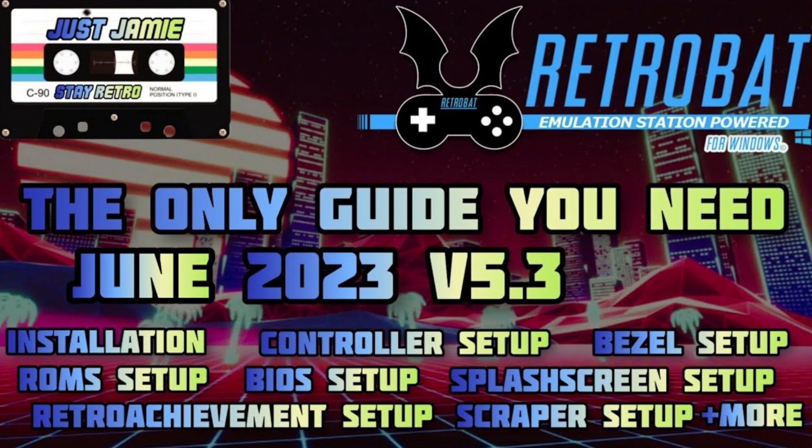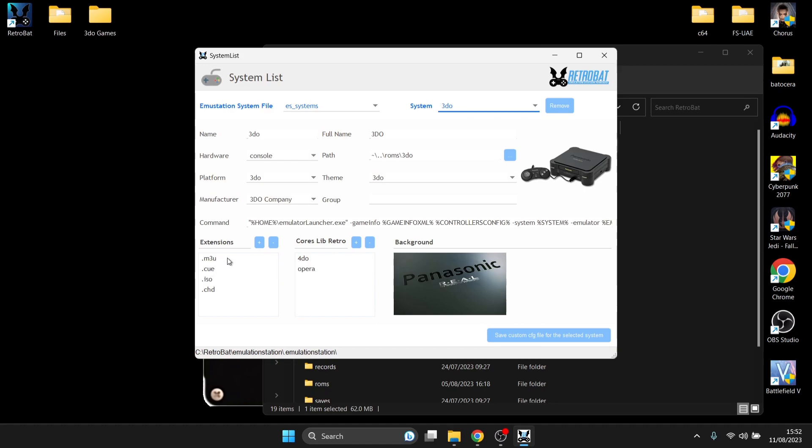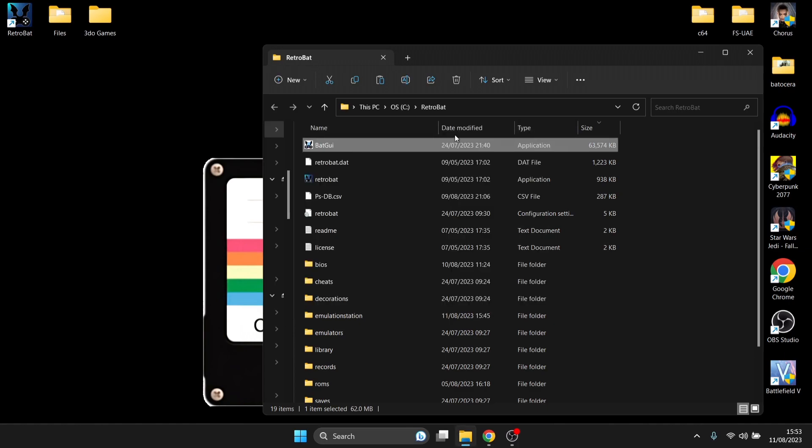It's quite likely you're missing some installation files when you install Retrobat. As we can see, we've got 3DO right at the top. Our file extensions for games are going to need to be in .m3u extension, which you can do through Bat GUI. We've also got .bin and .cue extensions. The .iso is quite likely the most popular one alongside .bin and .cue. In my case today I'm using the .chd extension, which reduces space. Retrobat's Bat GUI also has a .chd manager to convert .bin/.cue or .iso files into .chd, saving space on your hard drives or USB sticks.